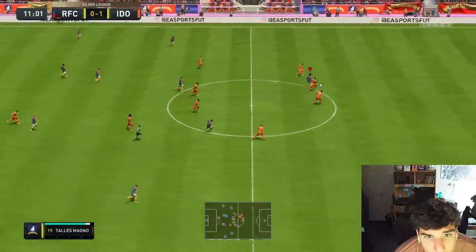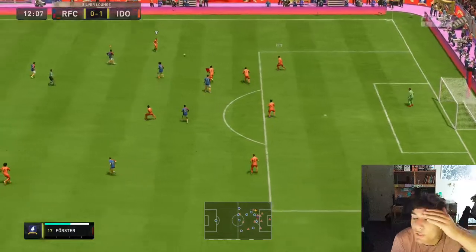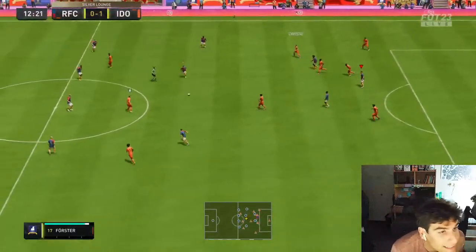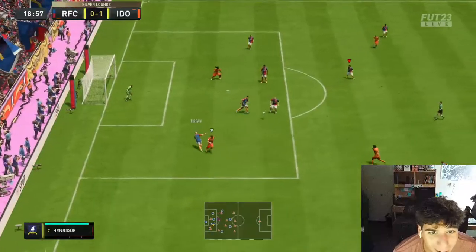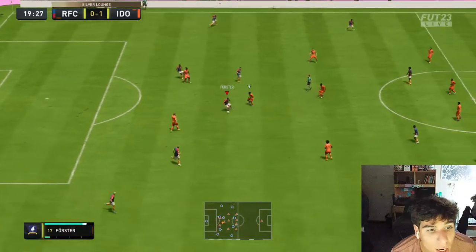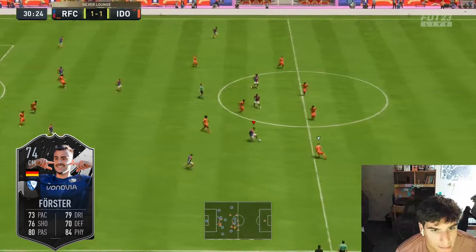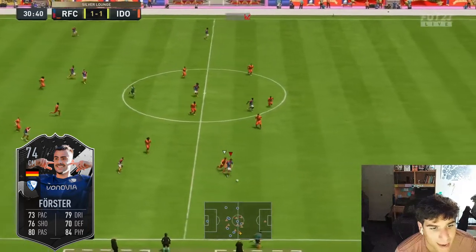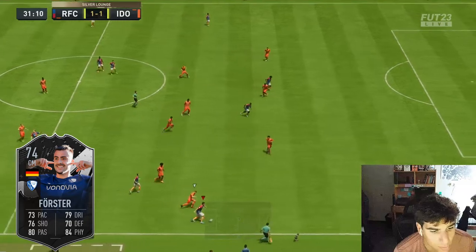The straightaway speed, the sprint speed is good — send him! That was human error at its finest. Forster coming in from behind to make a tackle — his defensive stats aren't the best, but because of his size, his speed, and his work rates, he is going to be such a good defensive asset. This guy's sprint speed is really fast.